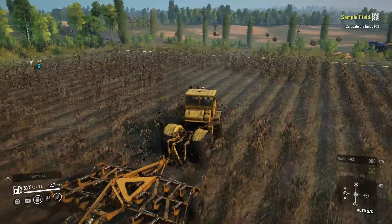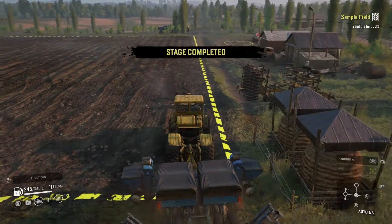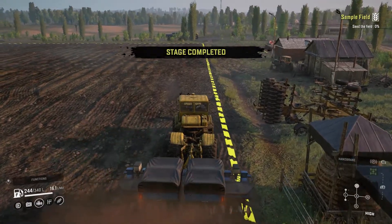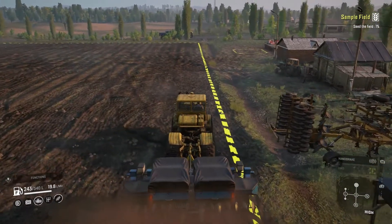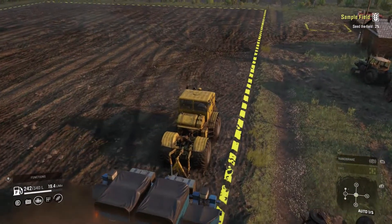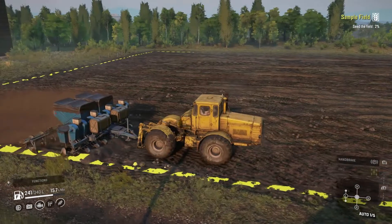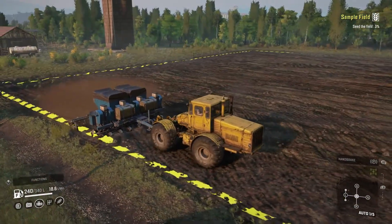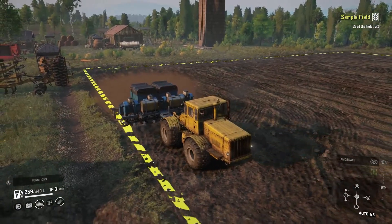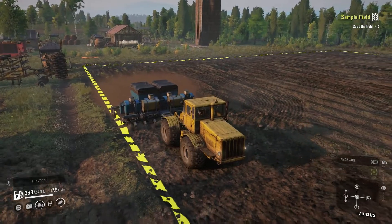Then you'll need to do the second portion. For the second portion you'll need to hook up to a planter trailer, drive that back into the field, and you'll need to seed the field. All you have to do for any of these is just hook up to the trailer and drive into the field — they automatically put out their arms and you just got to drive. Again you'll do 91%, and once you hit that 91% mark it'll complete the rest of the field and then you can go on to the third stage.